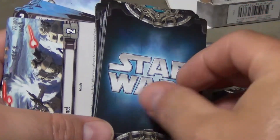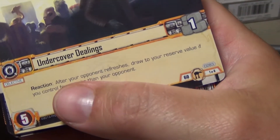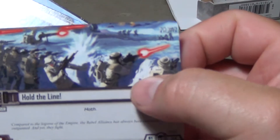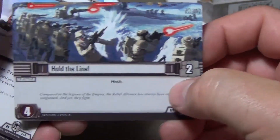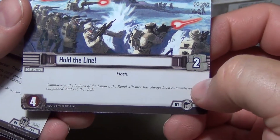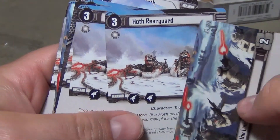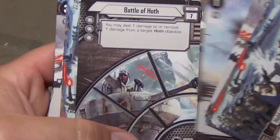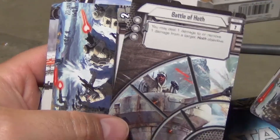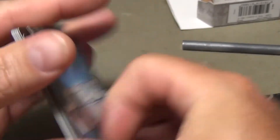That was for the light side — so that wasn't Scum and Villainy, that was the Smugglers. There's also a neutral objective for the light side with no affiliation. This is Hold the Line — you get a Hoth Rear Guard, three of those, a Coordinated Strike, and a Battle of Hoth card. That set is repeated as well.